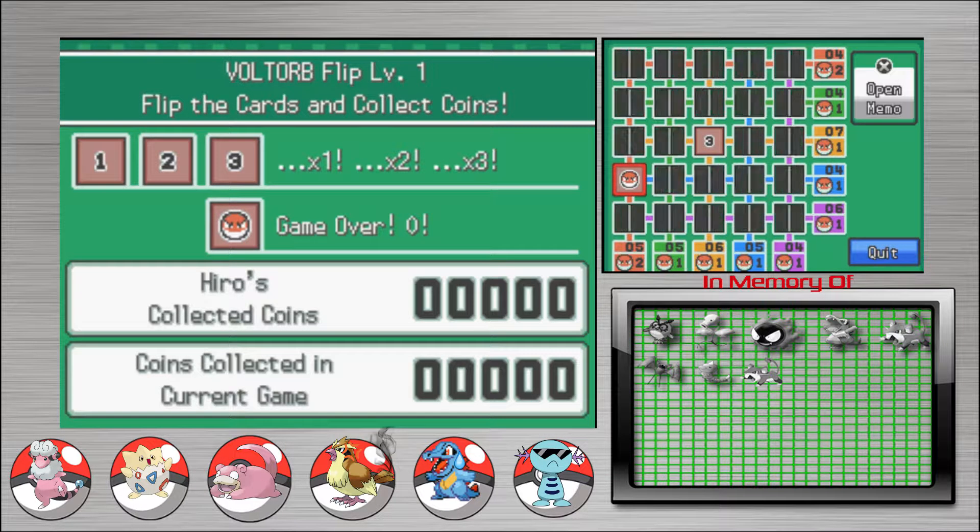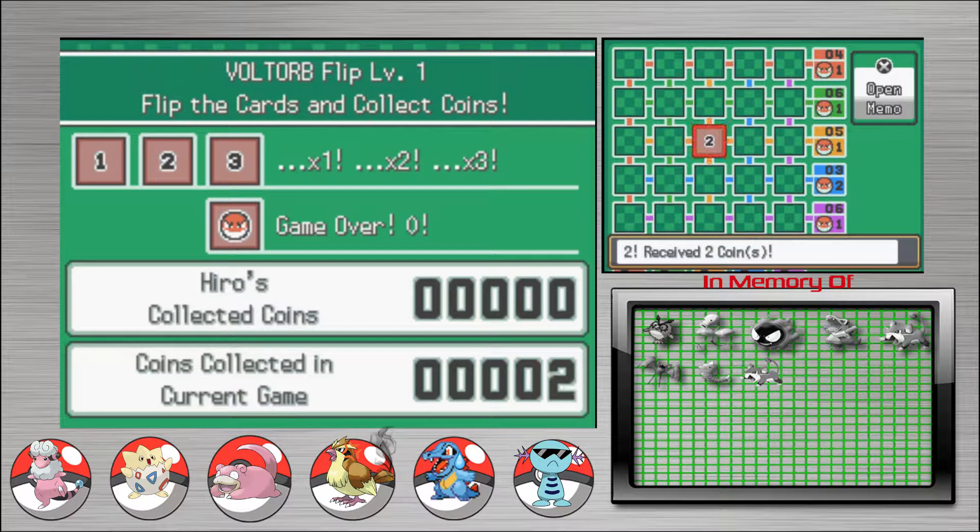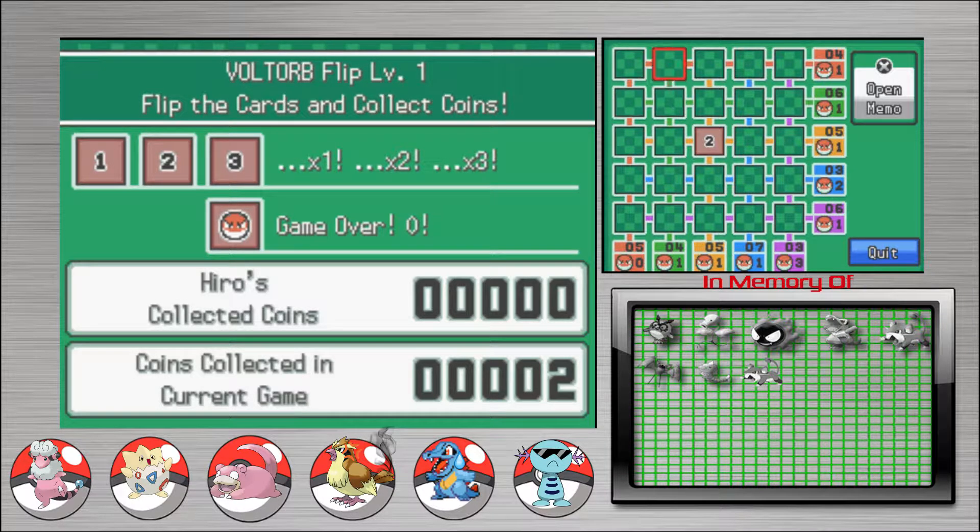This game's rigged. You're not very good at this, are you? So — Minesweeper — I flipped this card, there's a two. That means within two cards of me there's a Voltorb. No, look at the numbers around the Voltorbs.